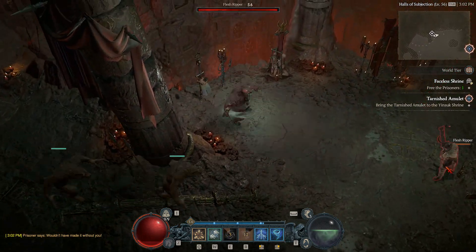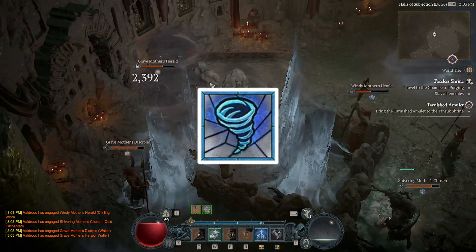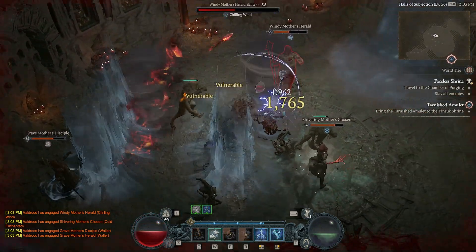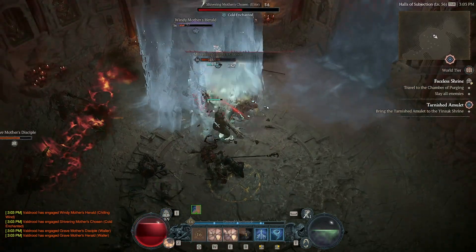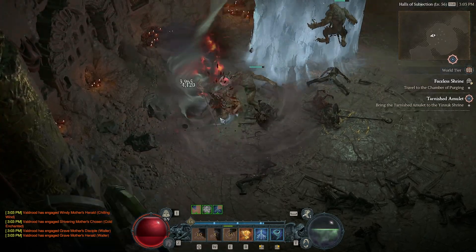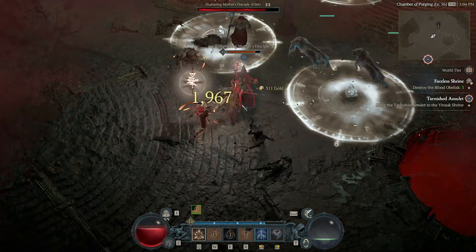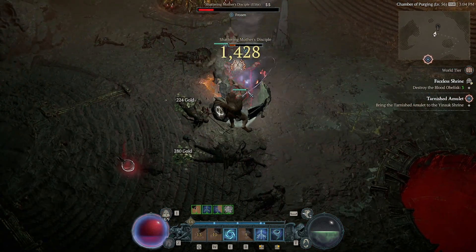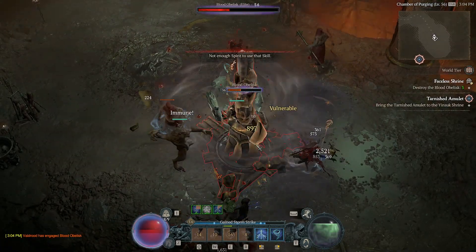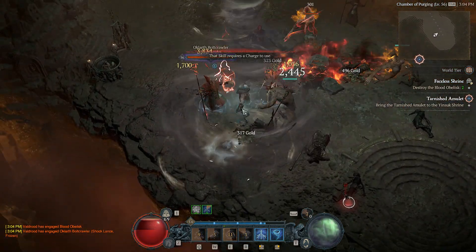Now that we've talked about skills and aspects, how do you play the build? It's really simple — you're aiming to use Tornado as often as possible. When engaging a pack of enemies, start by activating Hurricane and then use all your spirit with Tornado. When you're out of spirit, use Stormstrike. Trample is best used for mobility or to crowd control enemies. Earthen Bulwark is your general defensive and provides Unstoppable — use it when you're in a tough situation. For the Wolves active ability, use it on priority targets: shield minions, elites, and bosses.